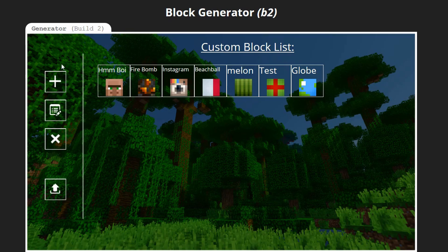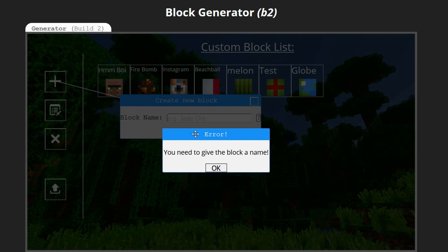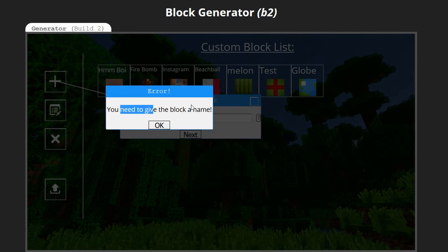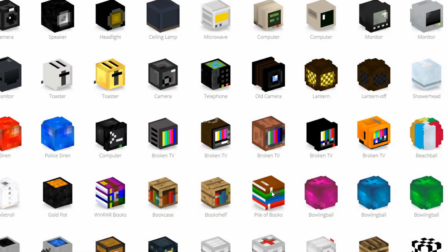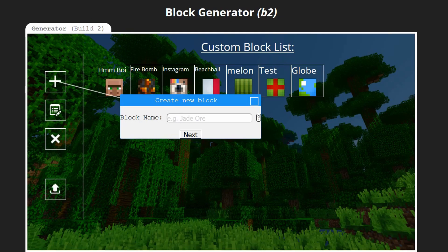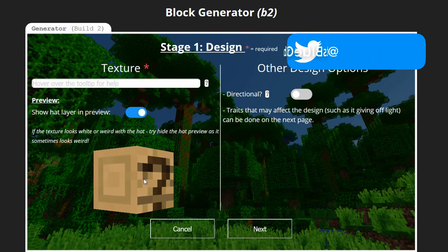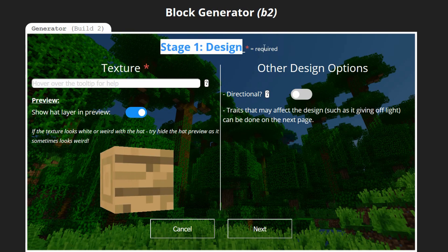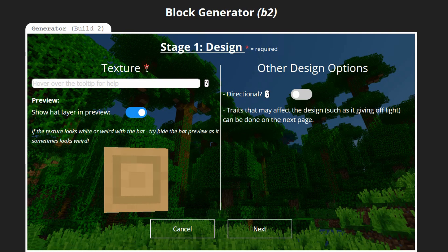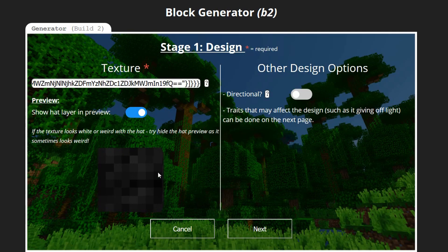Let's quickly go through the generator. I can create a new block — if you click this there's a nice little draggable pop-up. If I give an error it shows a nice little arrow box. It says you need to give the block a name, so let's create a pot of gold. I'll name this 'gold pot' and press done, which opens up the first box with a 3D spinning head. The first option is Stage 1: Design, and the red stars are required fields. If I try to go to the next page without completing required steps, it's going to warn me.